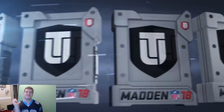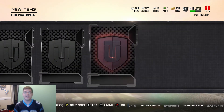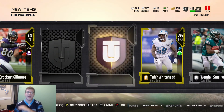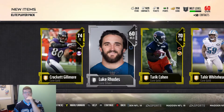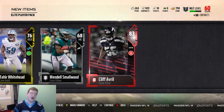We have two more of these elite player packs. Let's keep it going. Can we get a pack worth three elites? Can we get an all elite player pack? That would be dope. Crockett Gilmore, new tight end. We get a Cliff Averill, 83 overall. And a silver — ain't worried about you. Tahir Whitehead — ain't worried about you. Tarek Cohen — ain't worried about you. That elite or better is a second. I thought we got two elite or betters, that would have been awesome.